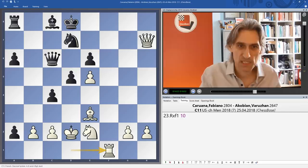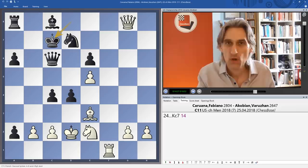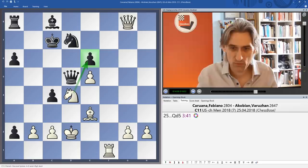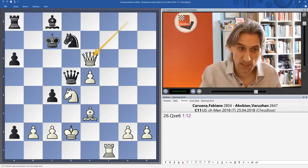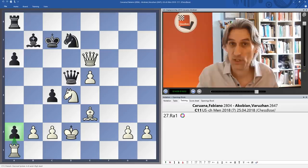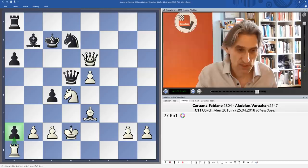That's why Akobian played d4, which gives his queen some room on d5 when the knight takes. But now Fabi just played very simply — it's not possible to play knight takes pawn, so simply queen takes pawn. This endgame is just very, very good for white. After bishop b7, black is finally coordinating, but simply rook a1 takes care of that pawn and then white is several pawns up — a very comfortable win. White's pieces are beautifully placed for the endgame and the king can always come to c3.